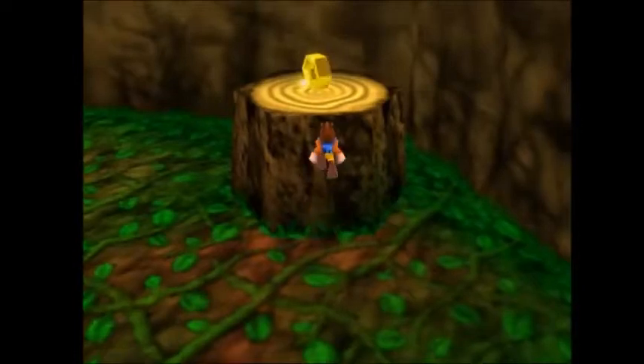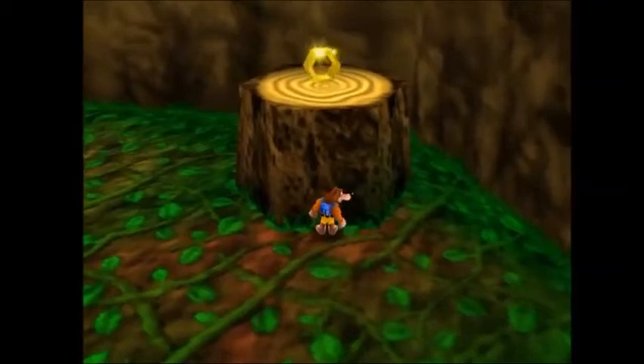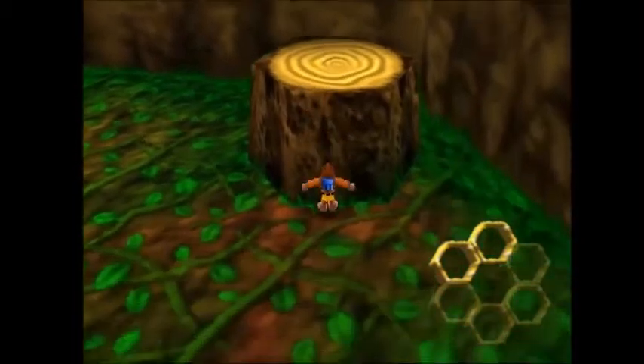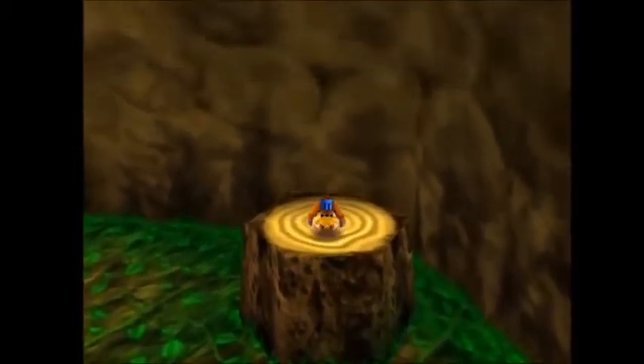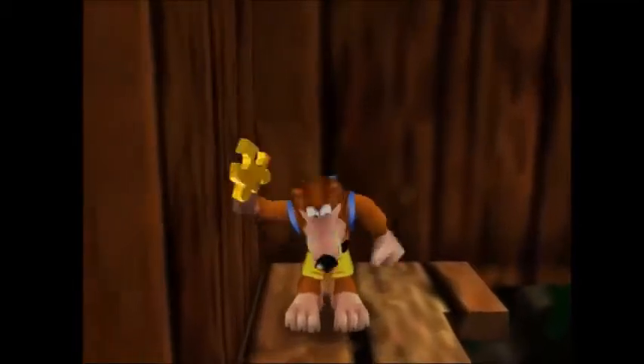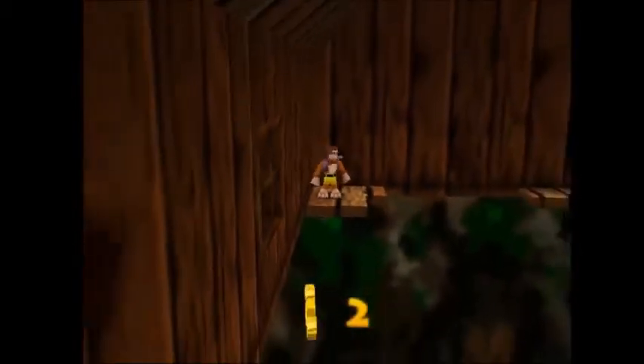In certain places that require using Banjo's flip flap to reach high areas, the rat-a-tat rat can be used instead to climb over a ledge if high enough. The rat-a-tat rat can also be used to extend the distance of your jump. Make sure you use the rat-a-tat rap attack to help navigate yourself around dangerous terrain and falling.